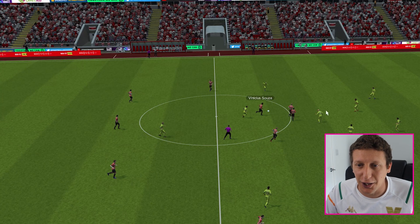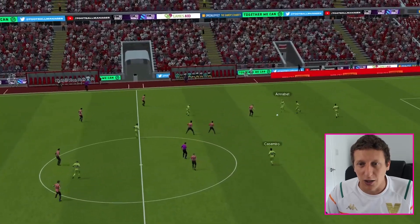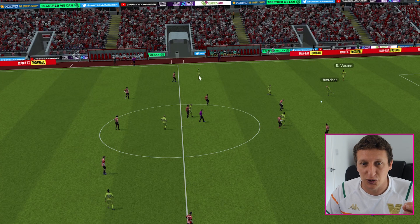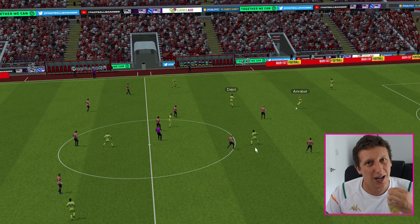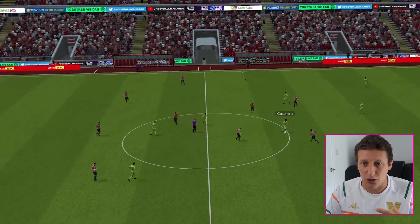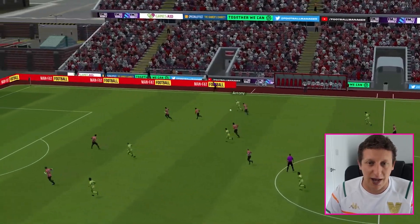Here's a good clip of Amrabat breaking up play - a 50-50 in the middle of the park, he breaks it up and then looks to play. You can see he drops in to make the back three, which helps split the two centre halves. Antony ends up in a position that looks like a little diamond - with Shaw and Antony as the wide options, Amrabat sitting deep, two central midfielders, two strikers and the number ten. It sets up really nicely, giving Manchester United options against Sheffield United's narrow 3-5-2, making sure we don't get overloaded in midfield.